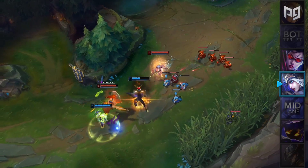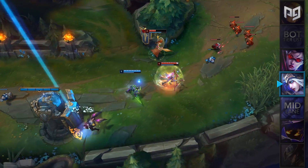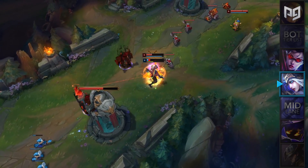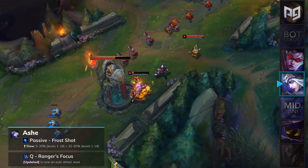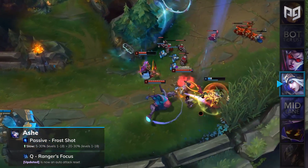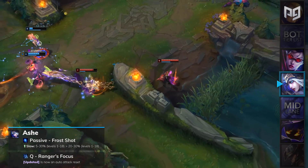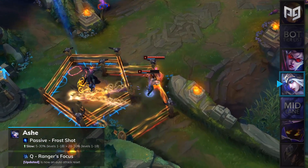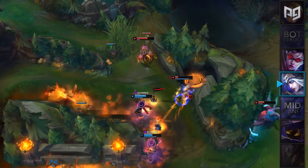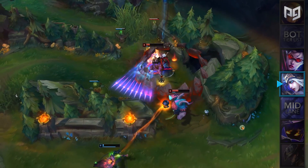Alright, now onto the AD carries. Ashe has been one of the most balanced AD carries in the meta recently, but it appears that the balance team are going to push her into the OP section with some buffs in patch 9.19. Her Q will now reset her auto attack, and the slow from her passive has been increased from 15 to 30% to 20 to 30%. This is a massive buff for Ashe, which will increase her dueling potential significantly, her DPS, her self peel, and her overall power level. As a result, Ashe will be placed in our AD carry S-tier for patch 9.19, and she'll be a darn good solo queue pick, so make sure to pick her up.